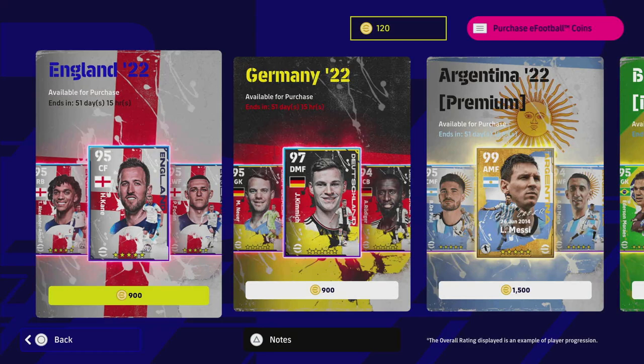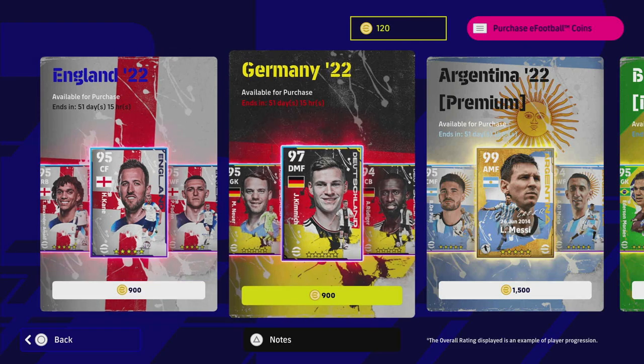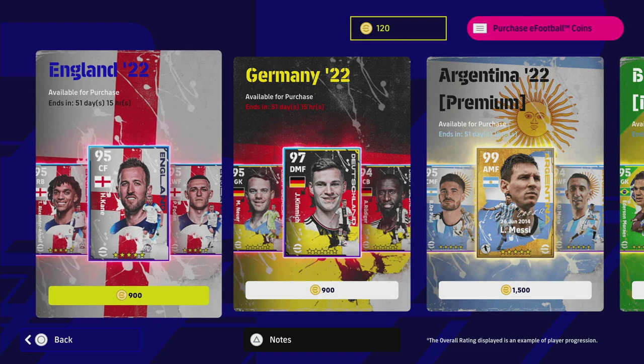Welcome back to another player pack review. It's absolutely freezing here, but we've got a lot of new packs today. They dropped them last night, so we've got England and Germany in, and we've also got Japan and Uruguay player selections to get to as well. 900 coins for this England pack is what we are going to be reviewing today.